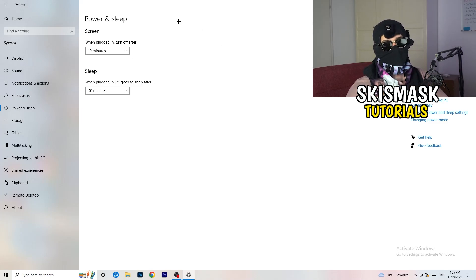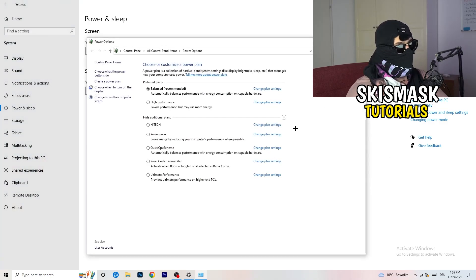Go to Power and Sleep, then click Additional Power Settings on the right-hand side. Click the small arrow to show all power plans. For me, Balanced works best, but you need to check for yourself — try High Performance, Balanced, and Power Saver, and stick with whichever gives you the best results.